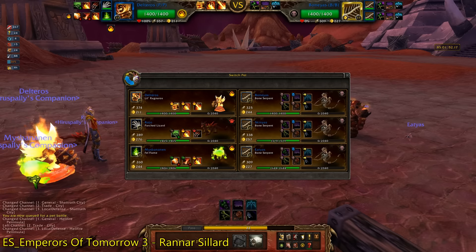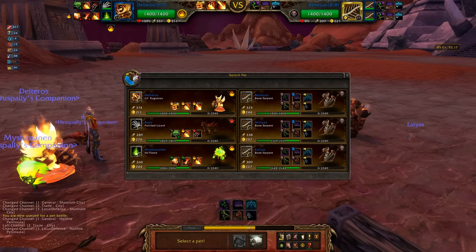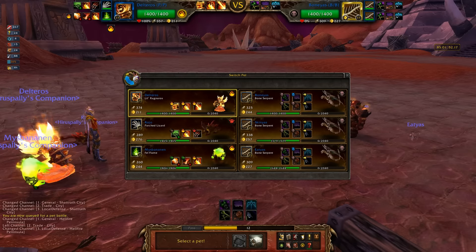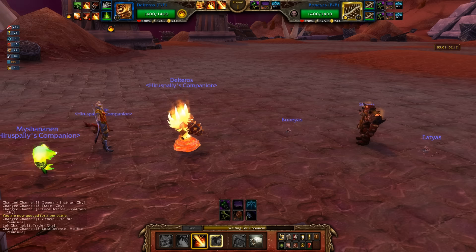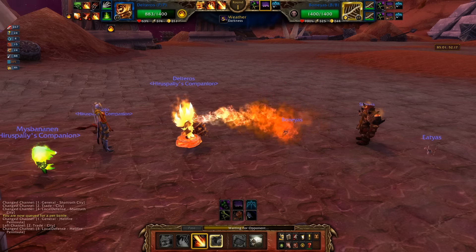It's a full team of these guys. I think he actually has the advantage because he can probably kill me before I can kill him, and I don't have Sons of the Flame either. This doesn't look very good for me unless I can two-shot him — in which case he can probably two-shot me as well — because Nocturnal Strike and Call Darkness is a pretty good combo.